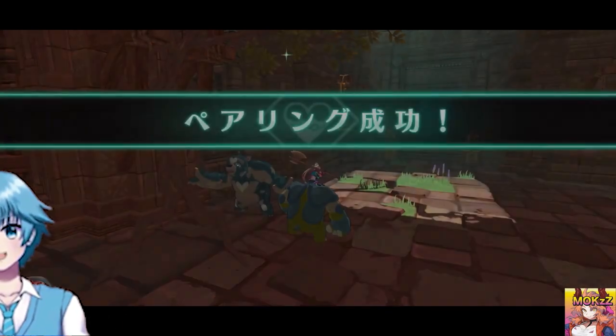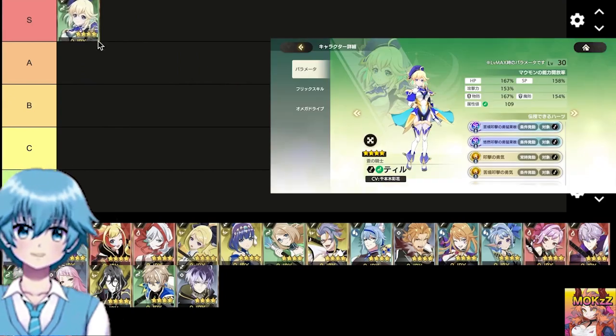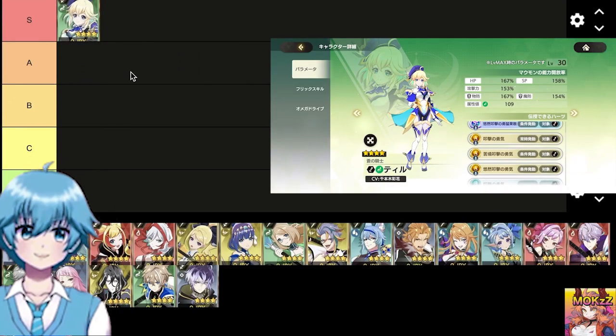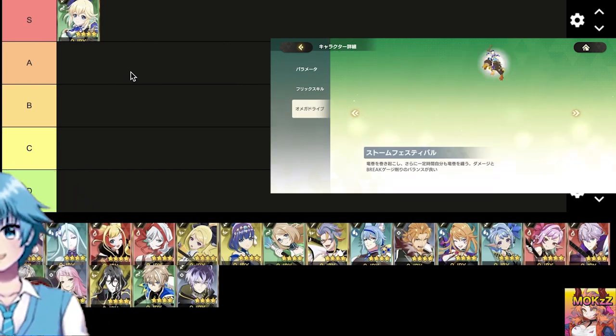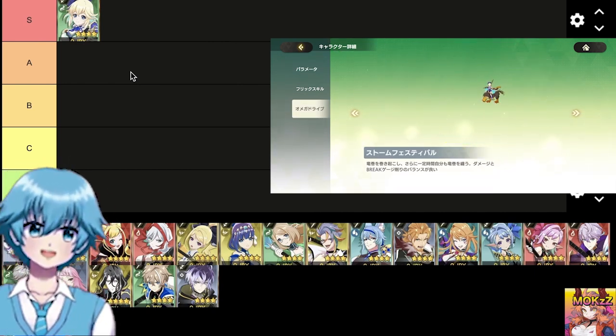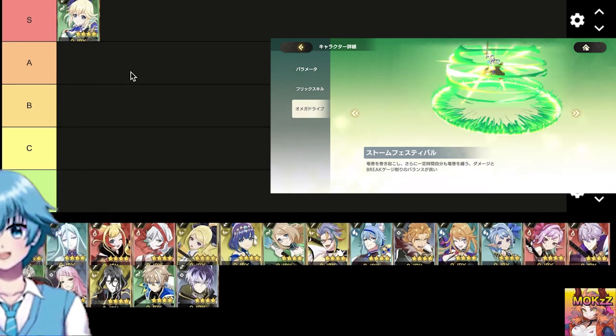Let's talk about S-tier first. Till — weapon type sword, class wind. It is easy to reduce the gauge with both skills and OD. OD is also excellent in that it can be wrapped in a tornado. Hearts is easy to activate tap attack firepower increase. It is easy to generate firepower without using skills.